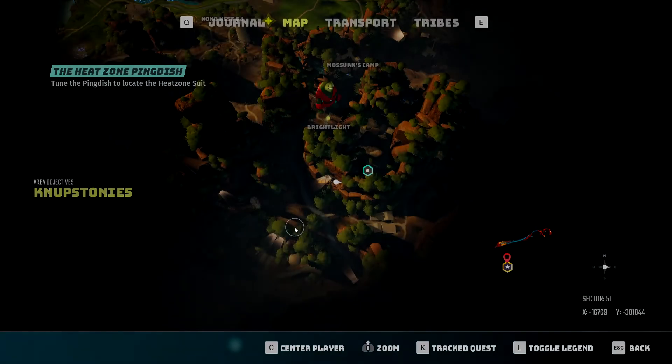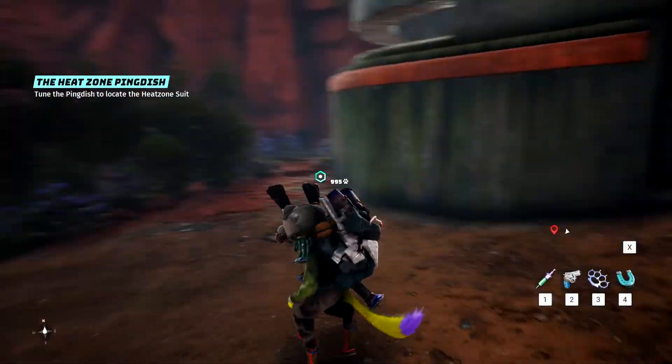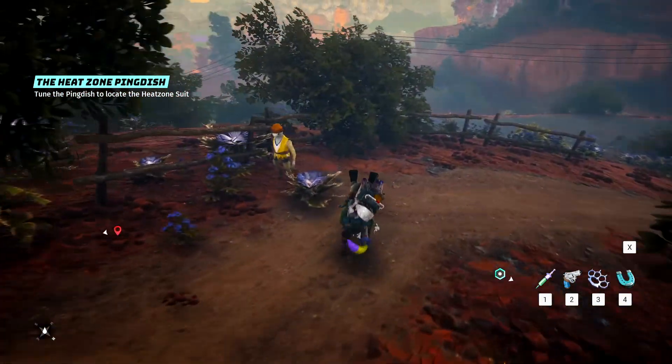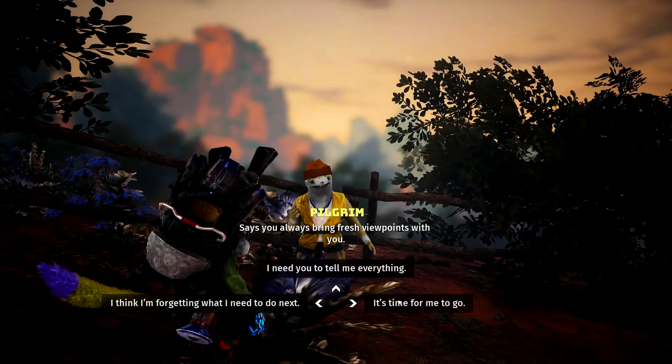Once here, you need to enter the zone and make sure you're not in combat. If done correctly, your character should show side effects of being in the zone with a very quick cinematic display of being very, very hot. Once this is done, a side quest called the Heat Zone Ping Dish will appear on your screen.